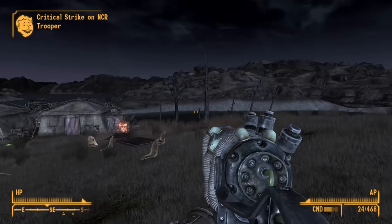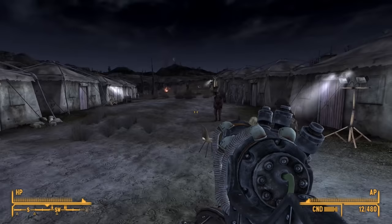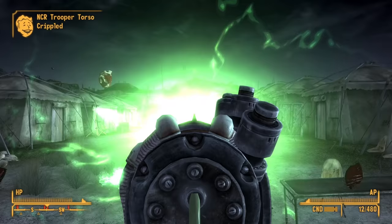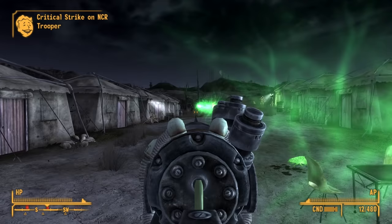Plasma Rifle Always Crit was used for debugging, as it fires five rounds and each shot always results in a critical, killing the vast majority of enemies in a single attack.